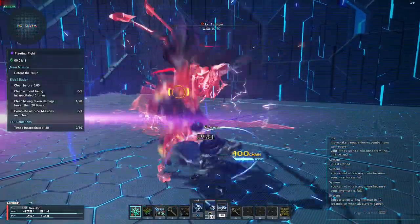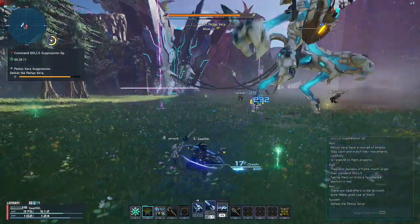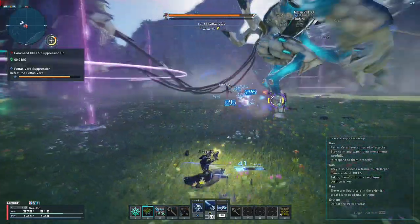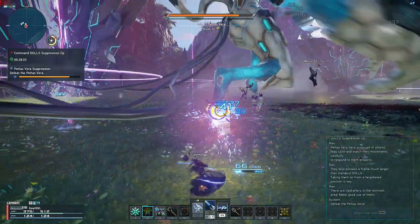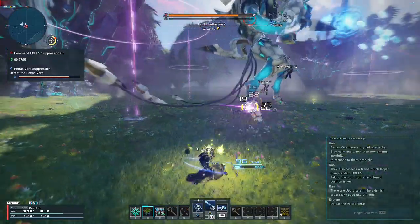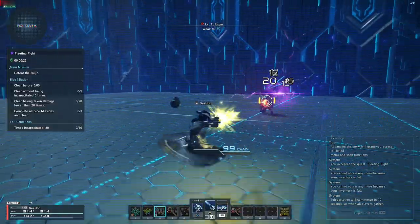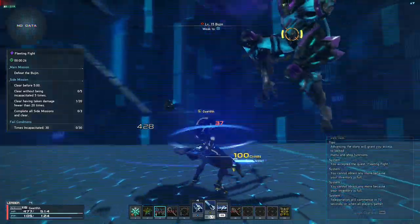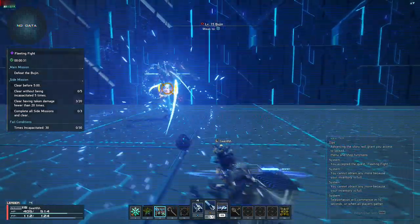Now let's talk about Chain Trigger — the Gunner's main skill. Chain Trigger allows you to stack up chain hits after using a charged attack, and activating the chain stacks gives you more damage. The more chain hits you have, the more damage you get. To activate it, you just need to use another charged attack. Here's a demonstration.